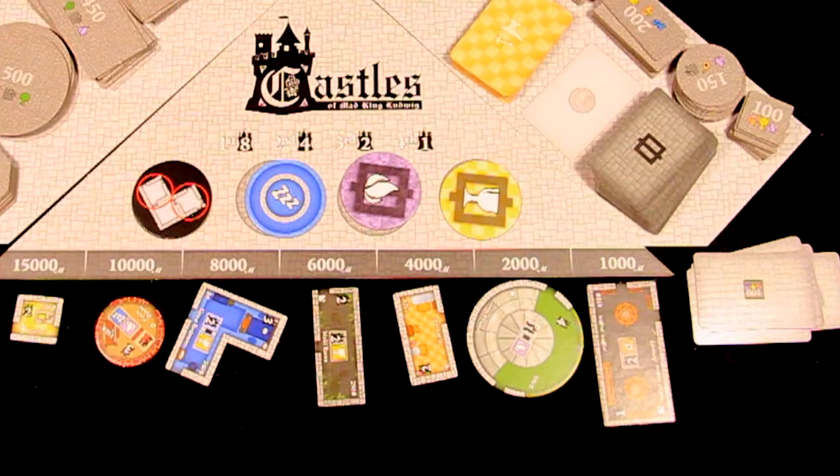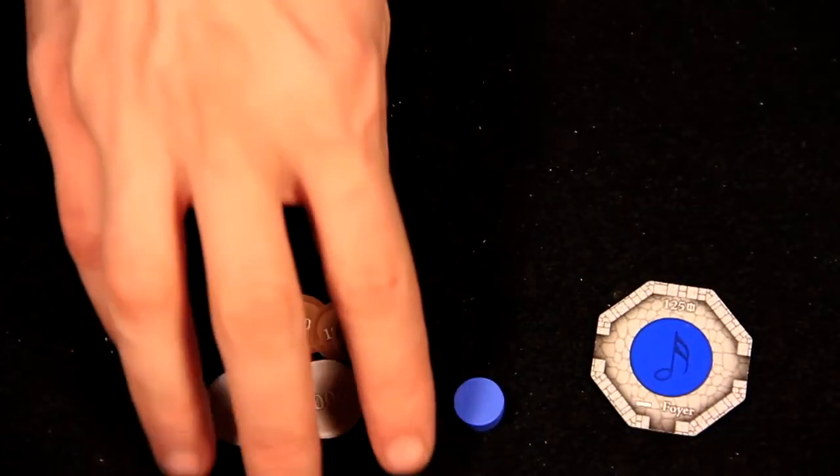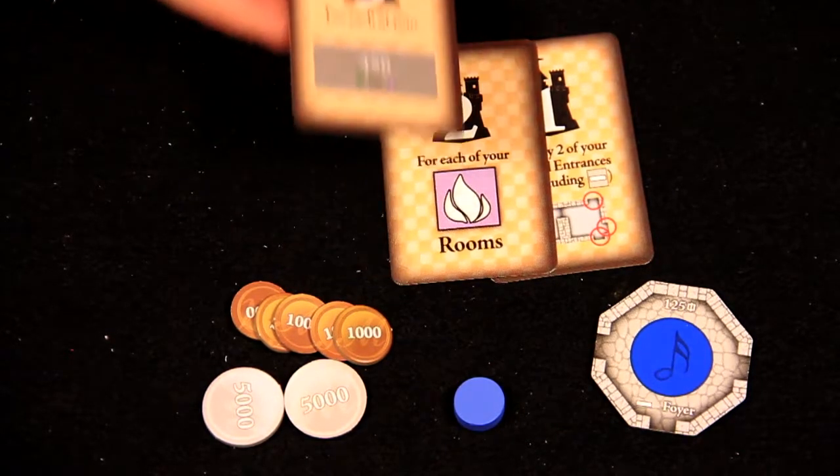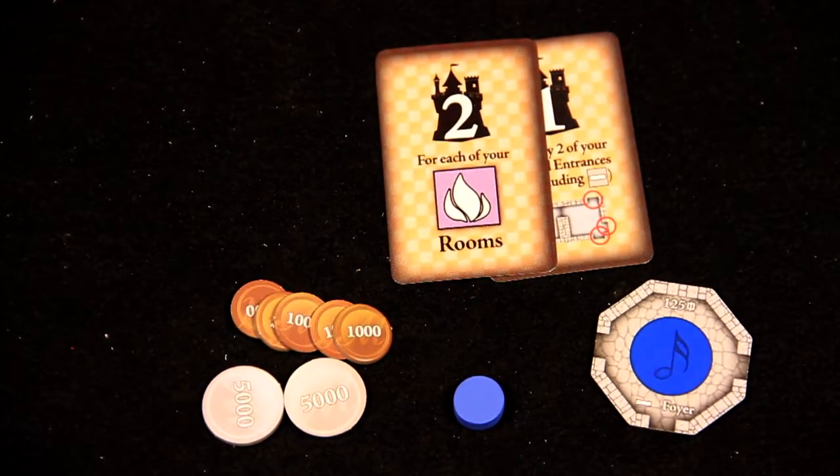Once the board is set up, each player takes 15,000 marks, chooses a color, and draws 3 bonus cards. They return 1 bonus card to the bottom of the stack and keep the other 2. Now the game is ready to begin.